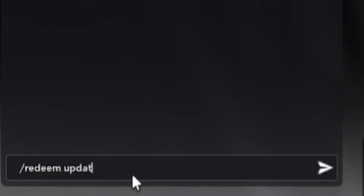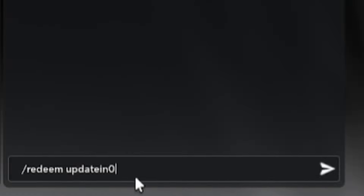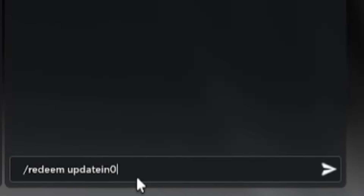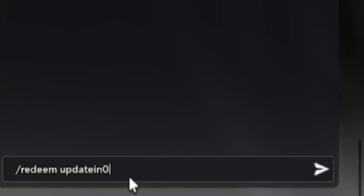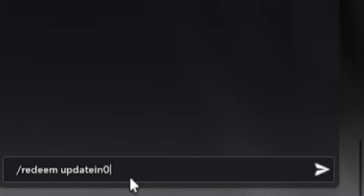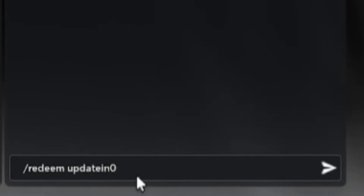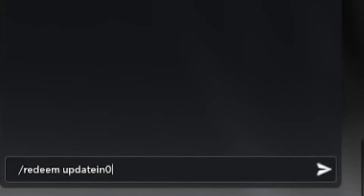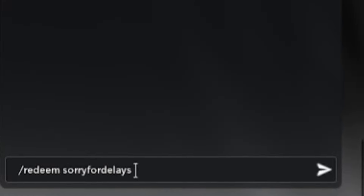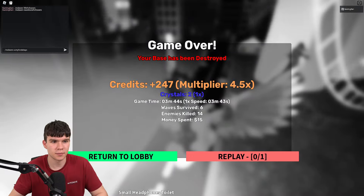Next, redeem the code UpdateIn0. If you want to speed up redeeming codes for Skibby Defense, head to rblxcodes.com where all the new working codes for the game are listed — just copy and paste them, it takes a few seconds at most. After that, redeem 100kLikes: 1-0-0-k-L-I-K-E-S. Our final code for today is SorryForDelays: S-O-R-R-Y-F-O-R-D-E-L-A-Y-S. Make sure you redeem that one.